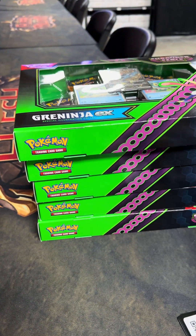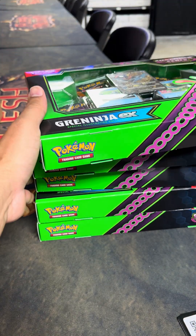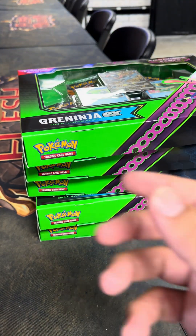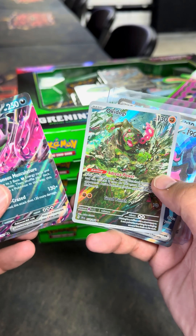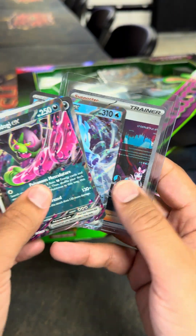We have five of these, one pre-sold. We have three Greninjas and two Kingdra EX boxes. We're going to rip open them all. We have Okie Dogie, Petron, Kingdra, and Cassiopeia.